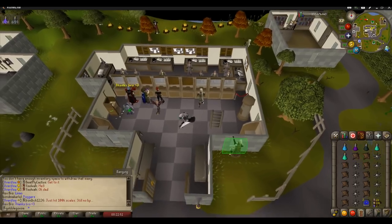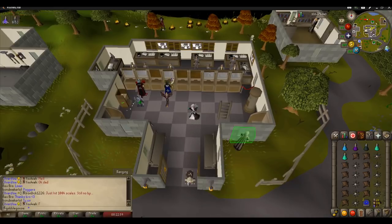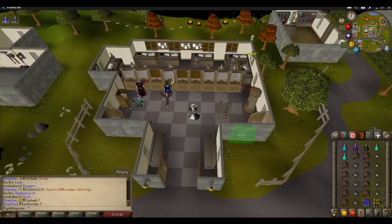For my inventory I have a ranging pot, an anti-fire pot, an anti-venom, and two prayer pots. You do not need the anti-venom — I'm just using it out of convenience. You can bring a couple of standard anti-poisons and get rid of your venom or poison during his acid phase, where you have to dodge his attacks with acid pools on the ground.